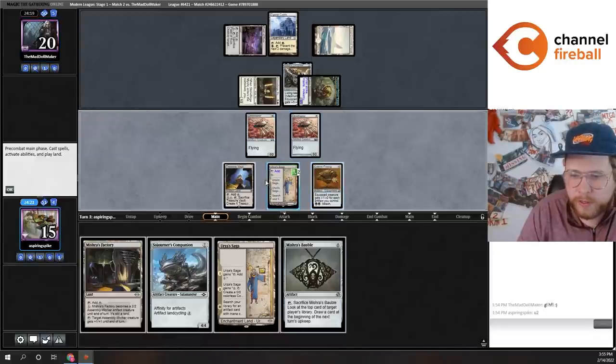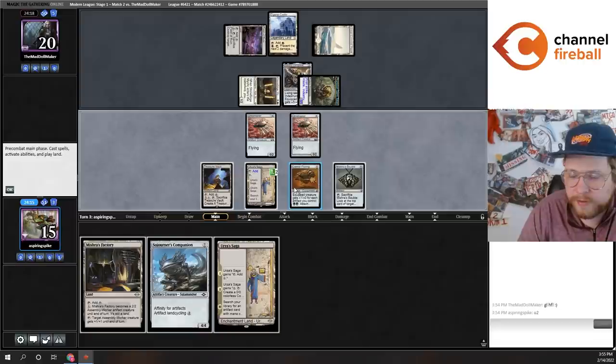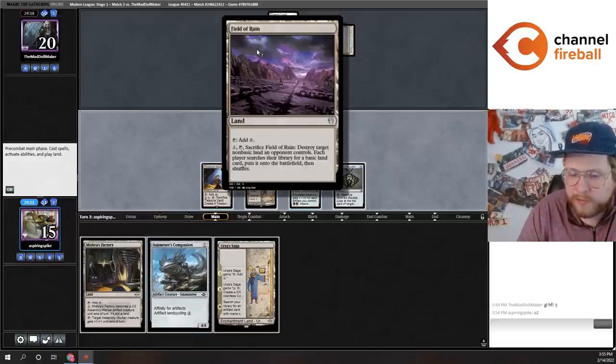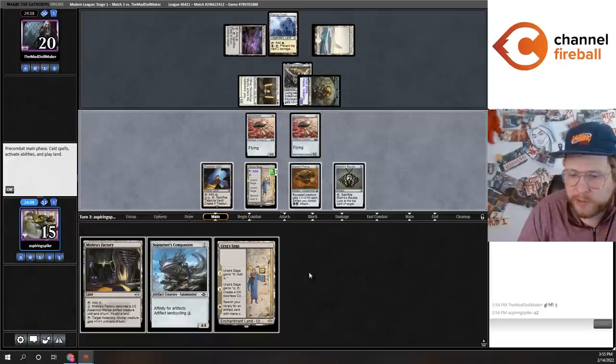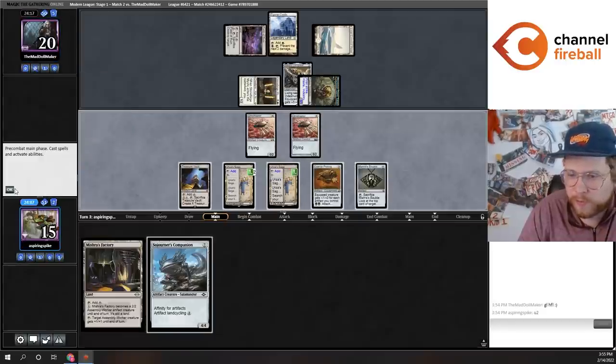So I count six artifacts — one short of activating Saga. I feel like I'm supposed to play my Urza's Saga here to make their Field of Ruin worse. We're going to take another big hit off this Cauldron token, admittedly. It's going to be tricky to race this.